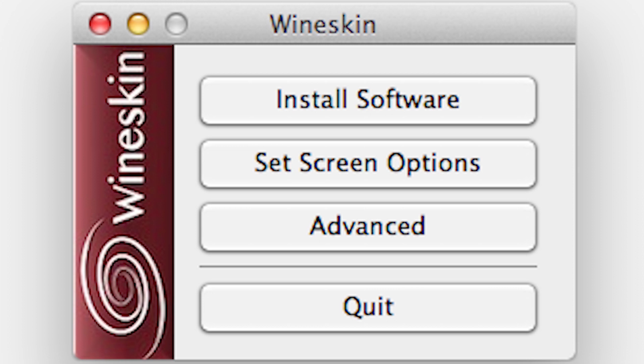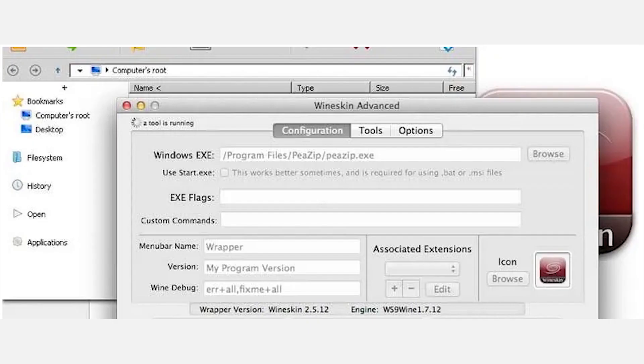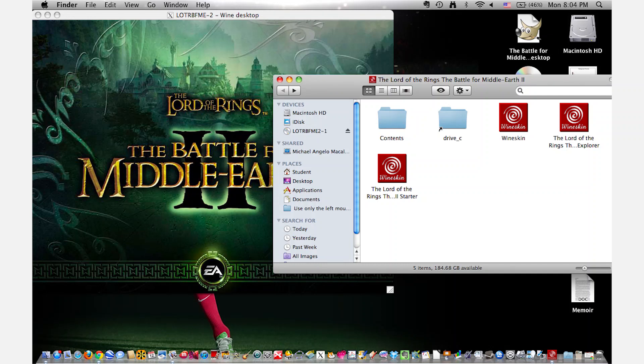WineSkin is a tool for making Mac OS ports of Windows software. It's primarily used for games, but it can be used for non-gaming software too. It works by creating wrappers that run concurrently with Windows programs, spoofing the operating environment the program is expecting. When you use WineSkin Winery to create a wrapper for each application you want to run, each game will have its own .app file in your application's directory. WineSkin is a free software project and it's regularly updated, but it doesn't necessarily work for every game.